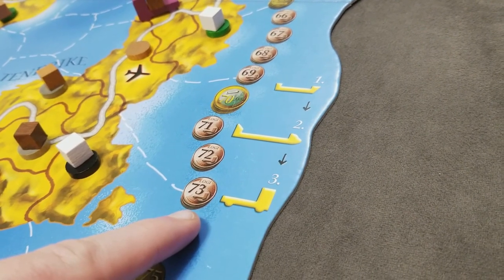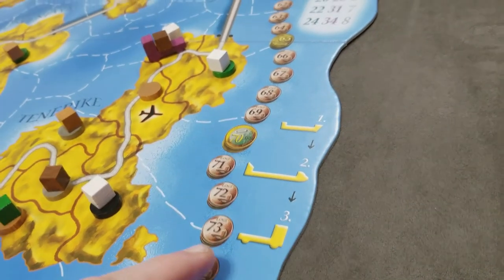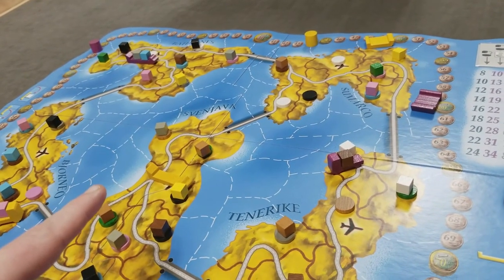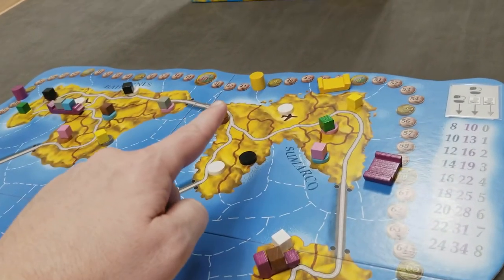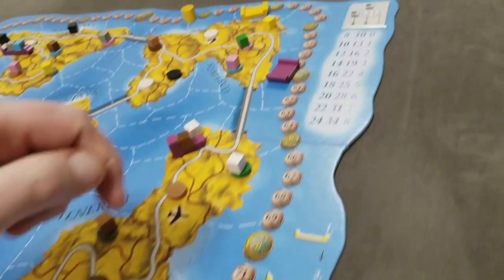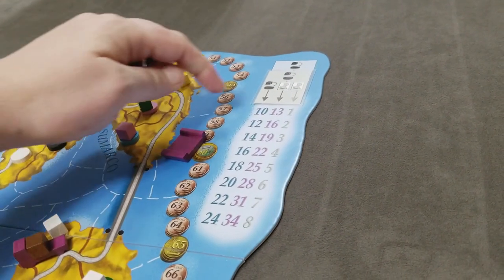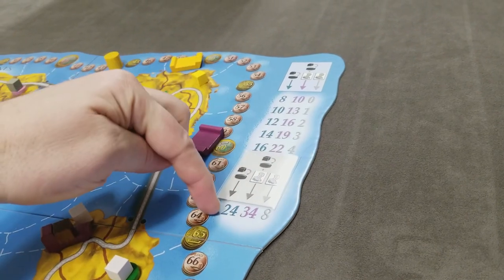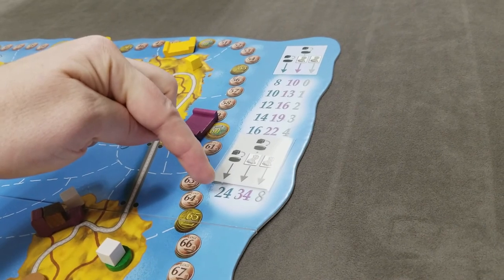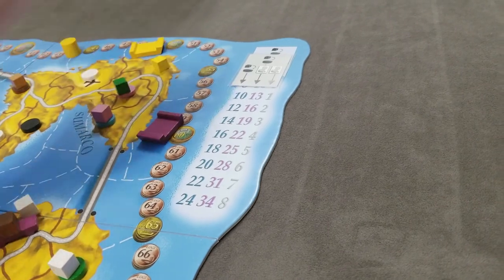Once all players have taken their truck actions, the round ends. Three things happen: first, players count the cubes on any of their three vehicles and pay three Logie per cube immediately. Second, the income indicator moves down one step — once it reaches the bottom, it stays there, and those become the maximum payouts for the rest of the game. As rounds progress, payouts increase.